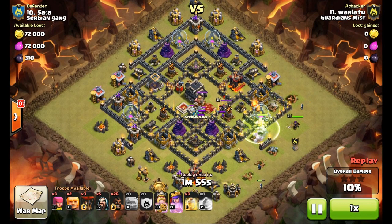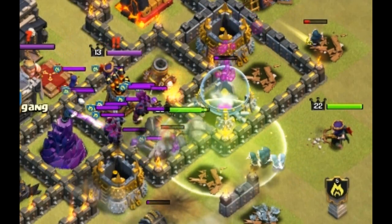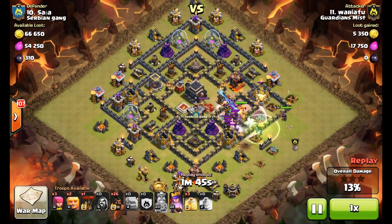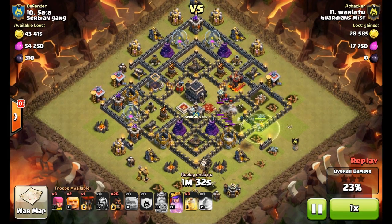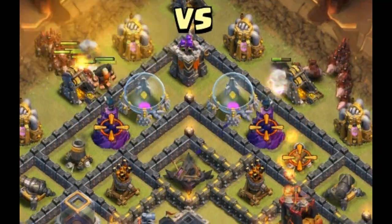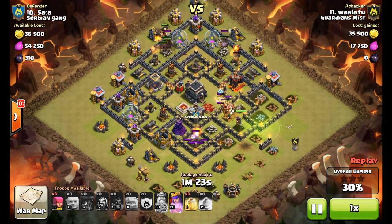He's going to start off by placing his Golem and his heroes. The goal of this beginning of the attack is to take out the clan castle, the Queen, and trigger any double Giant bomb locations. There are none in this base though — you can see there are Teslas in the core, so it's safe to assume no double Giant bomb locations. His kill squad, heroes, and Golem have pretty much done their job, so now he places two Giants at the top and then his Hog Riders to take out all the defenses.